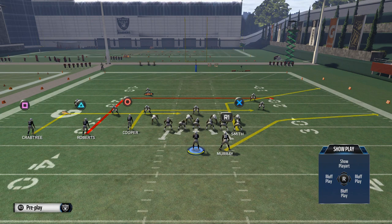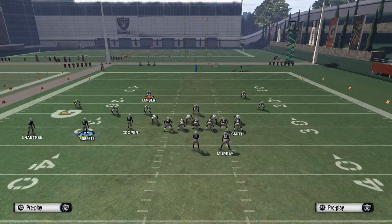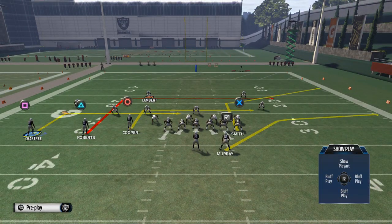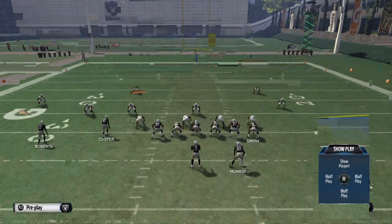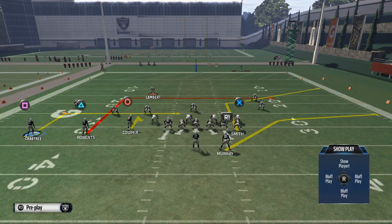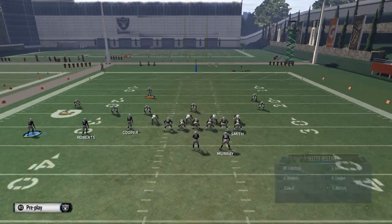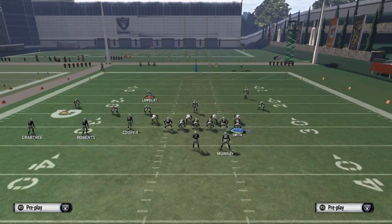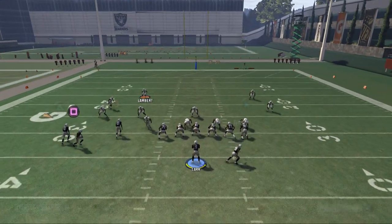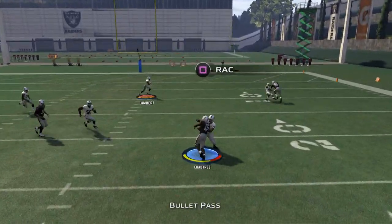The first hot route we're going to want to do is take Cooper and place him on a hitch pattern. Then take the square receiver Crabtree, and what I'm going to do with him is put him on a slant. I'm going to motion him — at minimum, snap right after he hits Roberts. You're going to see him come across the formation like that.